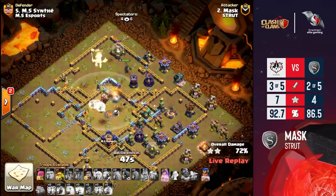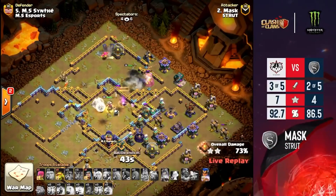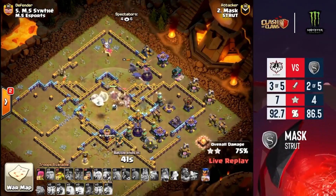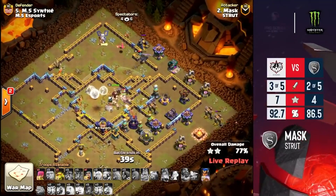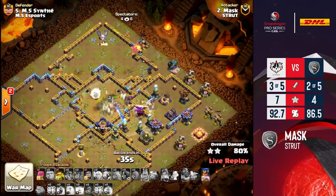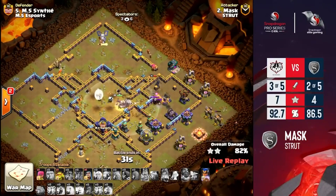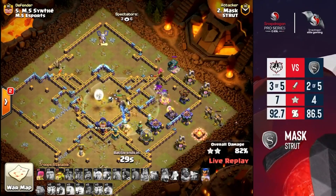The royal champion will eventually make her way toward that ground xbow. Scatter queen — you gotta burn your ability so you don't lose it. She's hanging on... finally pops that ability! The royal champion gets an incredible amount of value to the back side, but that queen is going down fast.